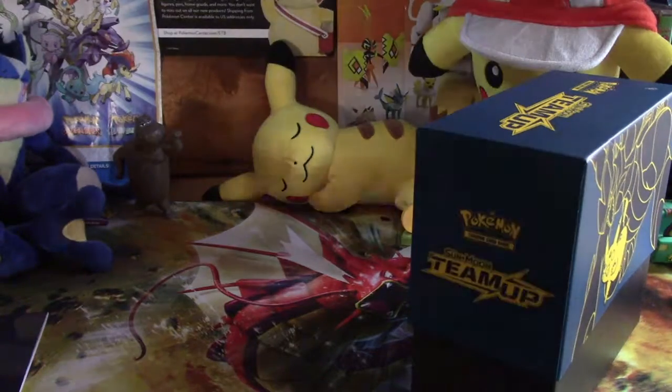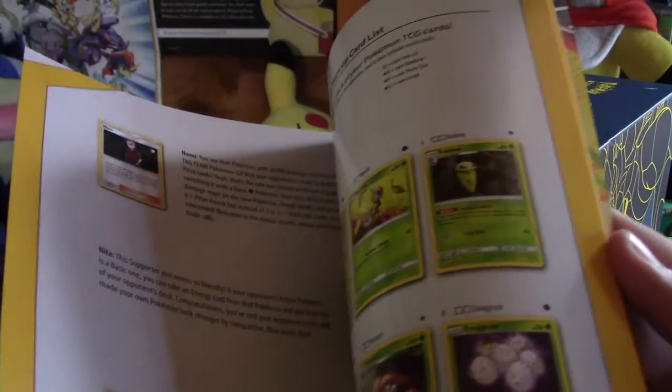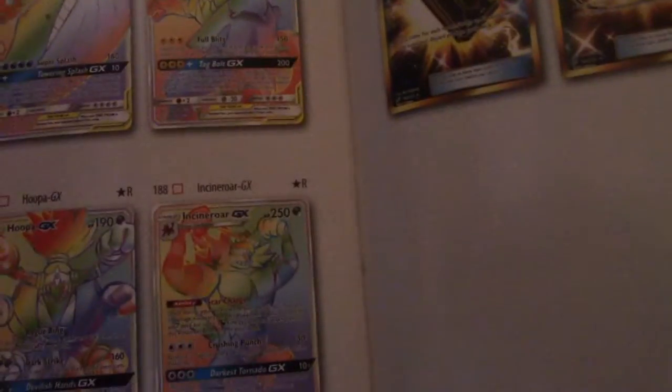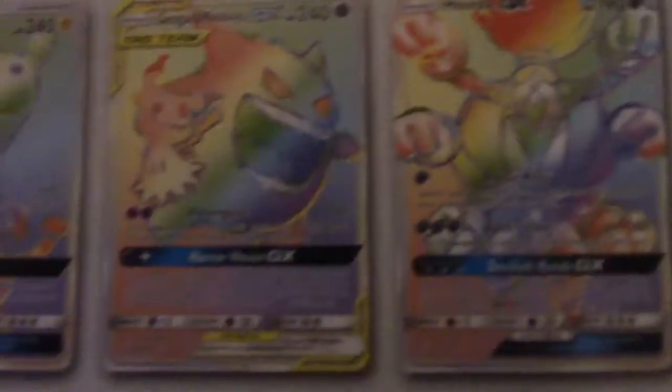First off, we get a really nice poster with all four pack arts — I love the posters from these sets. We also have the player's guide, which is basically just a checklist of the set. They're called prisms — Tag Team GXs. At the end it's got really nice artwork. We've got Sabrina, Cobalion, Snorlax and Eevee, Hoopa — that's personally the one I'd want — Gengar and Mimikyu, Ampharos, Wailmer, and Magikarp.